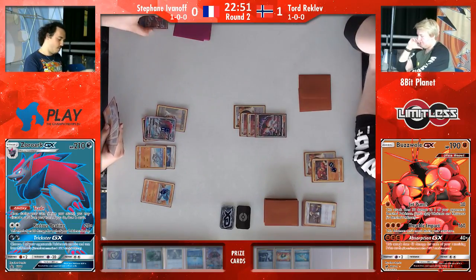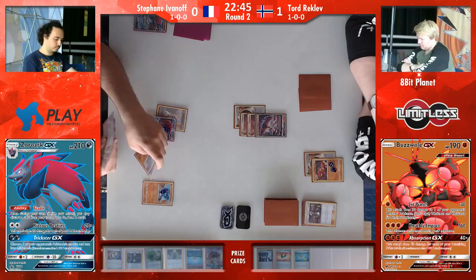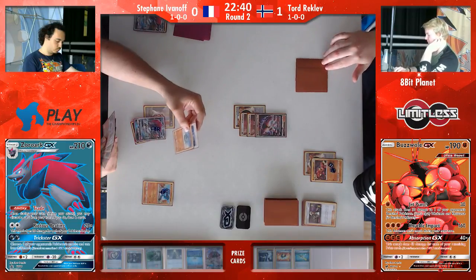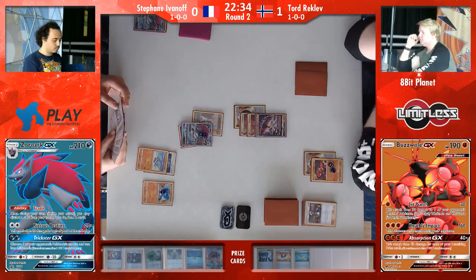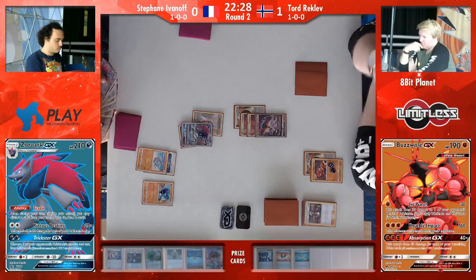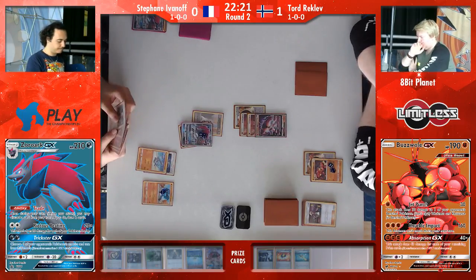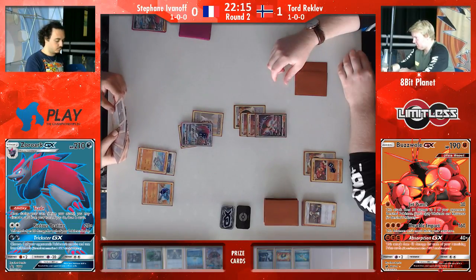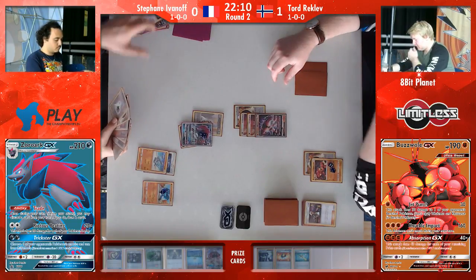He decides to go for Absorption GX just for the two prize cards. Now he has used his GX attack. He got the Brooklet Hill from the prize cards, which will help — he can get a Riolu. Stefan, in theory, can take the knockout with a Riolu if he promotes it. He seems to not have all the pieces in his hand yet, but if he promotes Zoroark, he can still retreat in case he gets the knockout. If Stefan gets the wanted knockout there, he will be able to deal a lot of damage with the Sledgehammer attack, and use Brooklet Hill to get either Remoraid or another Buzzwole.